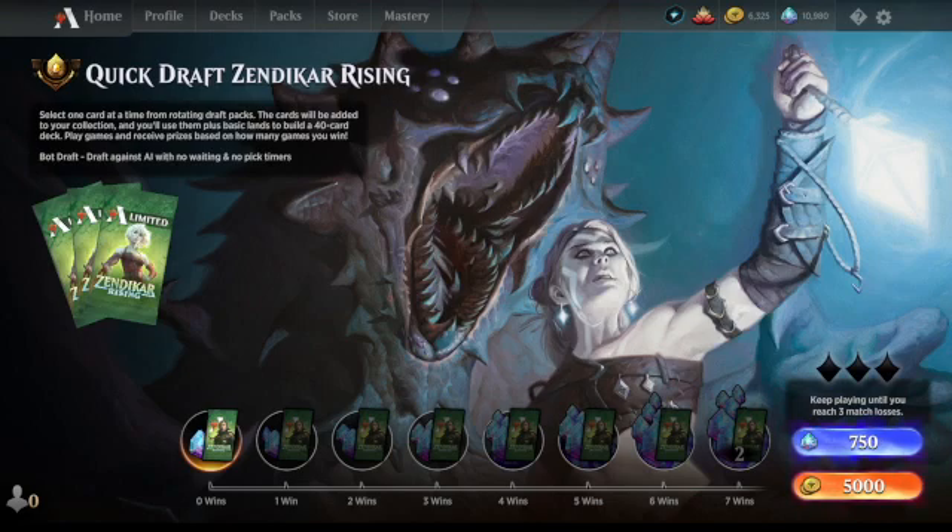I'm just checking to see if there's an Evolving Wilds in this set, but apparently not. If you're playing green, you've got mana fixing though, so you can potentially fit in some bombs from other colors.